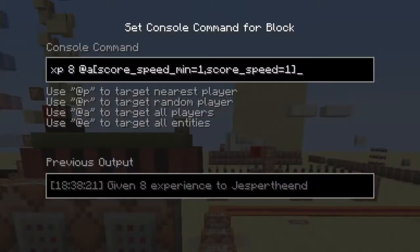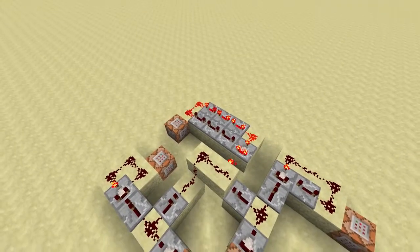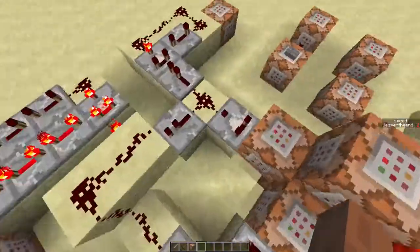The XP bar is pretty easy — it just removes all the XP and then gives you XP again, and the amount of XP depends on your speed. All we have to do now is give the player the ability to adjust the speed.